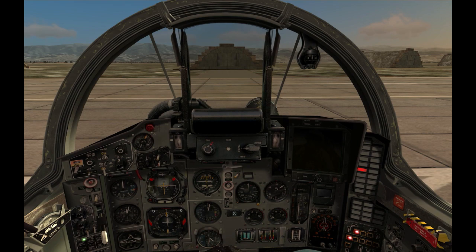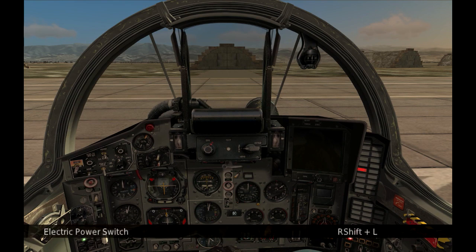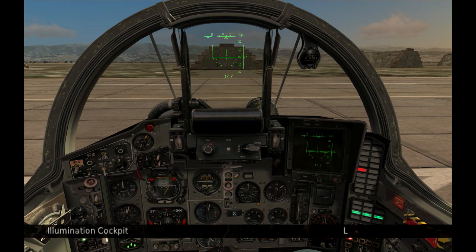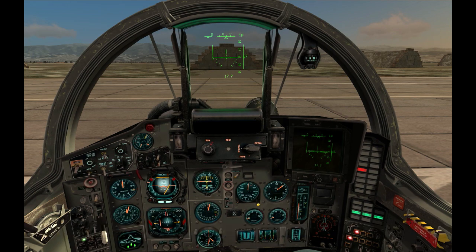Next, switch on the electric power. Notice how the HUD and the instruments panel come to life. If external light conditions are poor, you can light up the cockpit. You need electric power to use the radio. If you don't have electricity, it looks like you can still operate it, but it's not really working and you won't get any response from air traffic control.